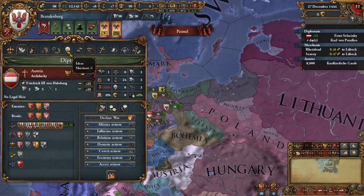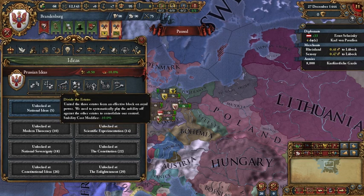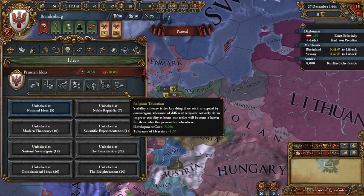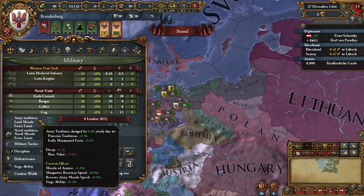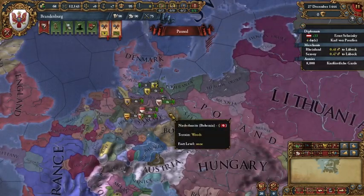The Space Marines reputation comes naturally once you form Prussia: morale of armies +20%, infantry combat ability +20%, and national manpower +25%. Combined with quantity or quality idea groups and other ideas, you get ridiculously overpowered troops and can push your army tradition up to around 50. I've seen a 30-stack attack a 20-stack with full morale and stack wipe them because you just tear them apart so quickly. It's really fun.